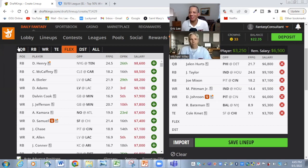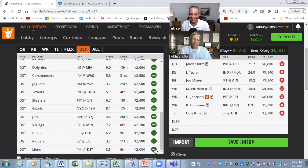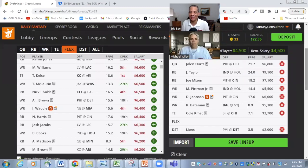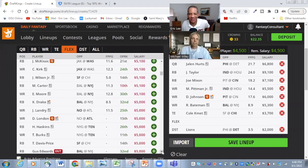We have $6,500 left for two positions. We're going to completely punt on defense — the Lions. They're at home and they're cheap. A lot of people might ask how you can put the Lions defense in when your quarterback is going against them, but that's fine in cash games. If Jalen Hurts does great and the Lions do poorly, I'm okay with that. That leaves $4,500 for the flex spot.